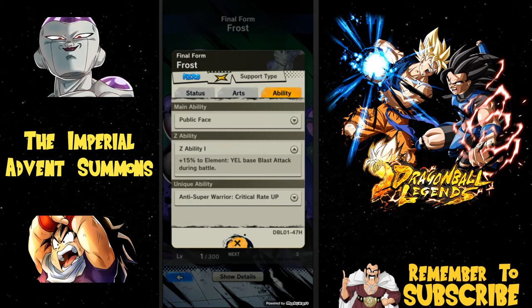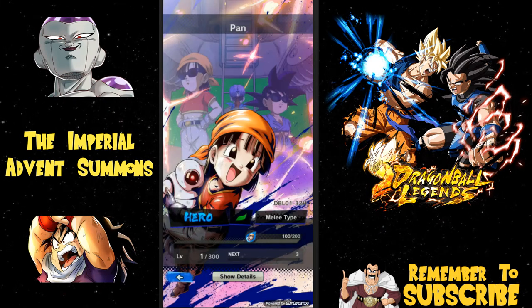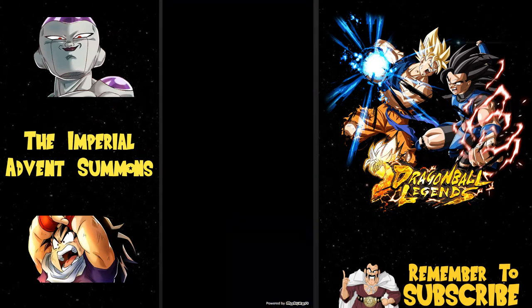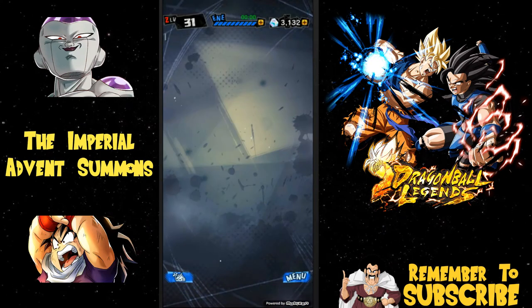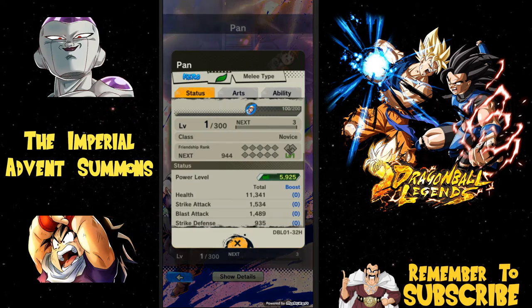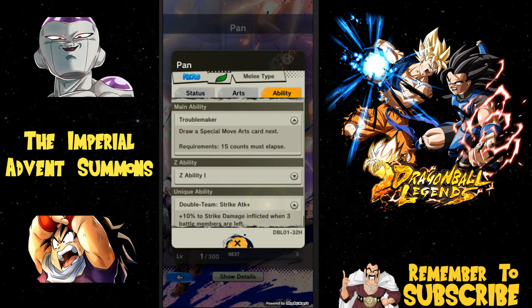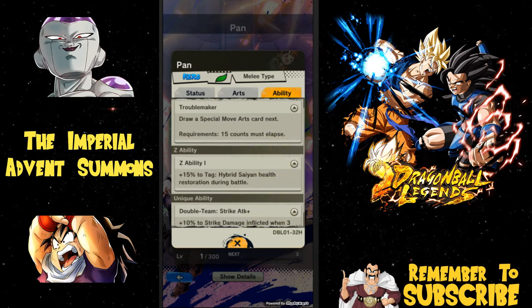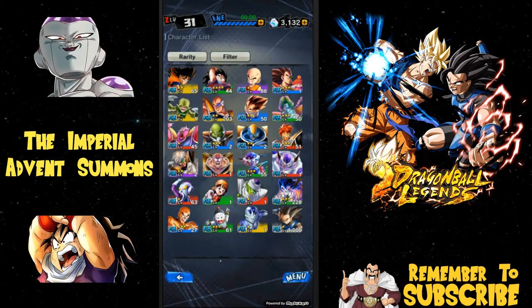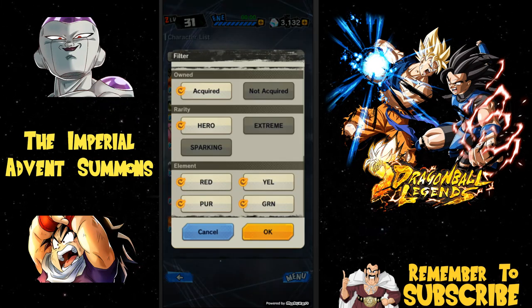We also have Pan and Frost. Frost is going to be yellow base blast attack during damage — that doesn't really help out Pikkon too much because he's more of a strike character. Then you have Pan, who has the ability 15 tag hybrid Saiyan health restoration. Wait — is Pan a healer? I might have overlooked that in the review. She draws a special move arts card. I guess that's not bad — hybrid health restoration during battle is good for Gohan if you're running Piccolo. So you'd need Pan, Piccolo, and Gohan together — interesting setup.